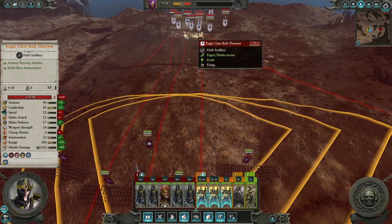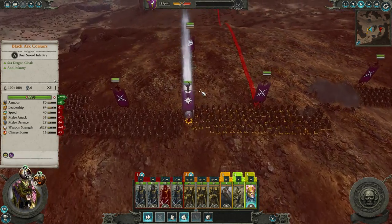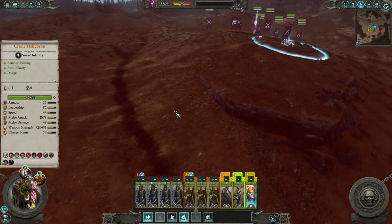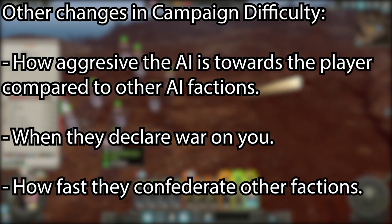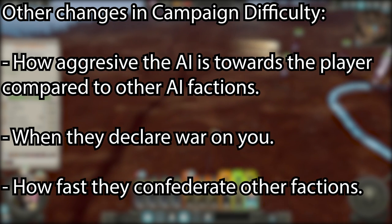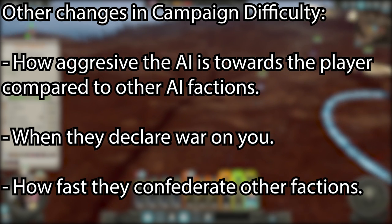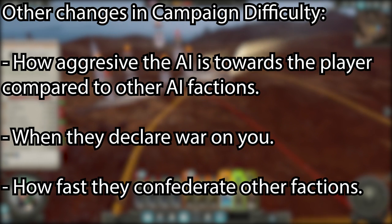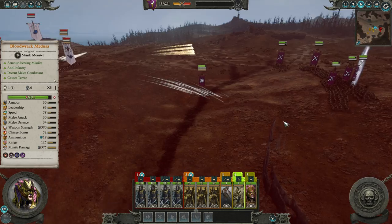There are some other hidden modifiers that not even the Total War Warhammer Stats website can determine. These include things such as how much the AI targets other AI factions compared to the player, when the AI decides to declare war on you, and how quickly they confederate other factions. These will scale with difficulty, but there are no numbers or guidelines to it, so all I can advise is to play for yourself and see what happens.